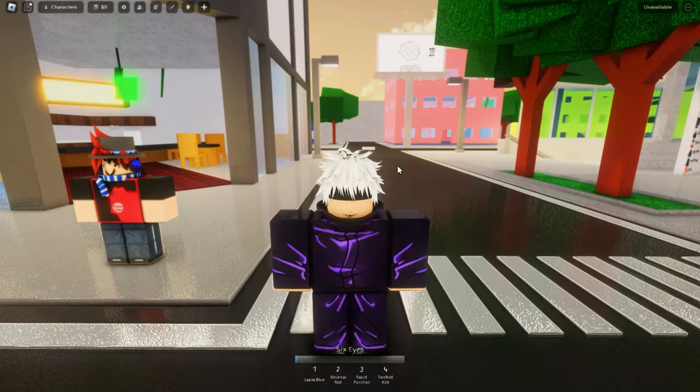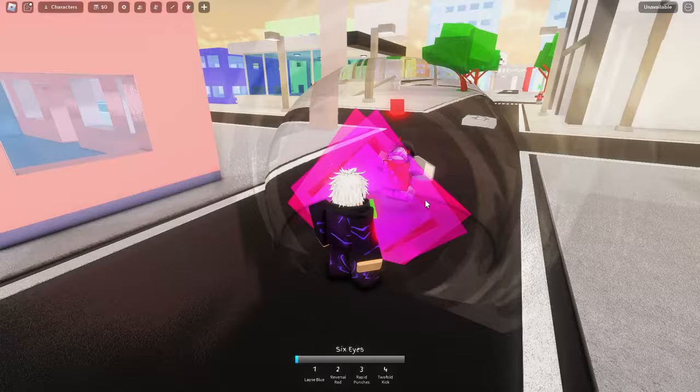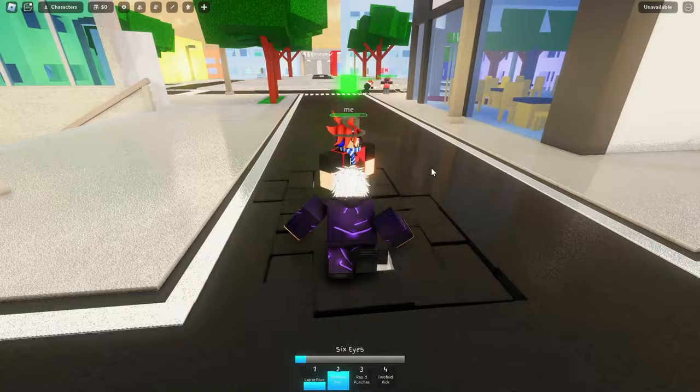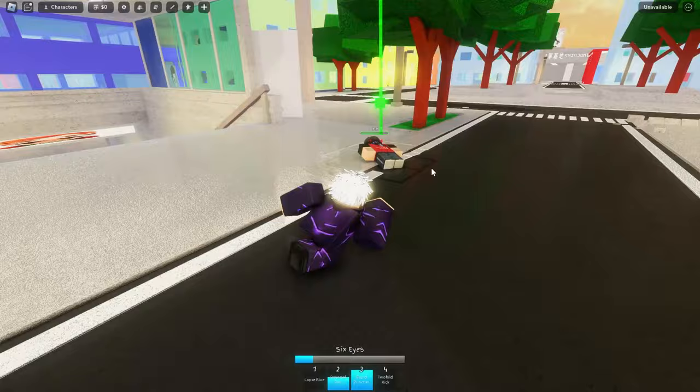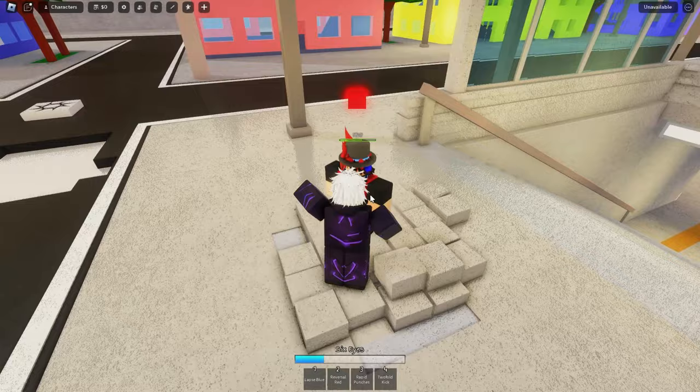So I'm going to give you guys a great showcase and then we're just going to play the game and mess around with some people. First off, our three characters we have are Gojo, Yuji, and Hakari. I'm going to spawn in a dummy and show you guys how to use Gojo. First we have Lapsed Blue which just brings them in, then you have Reversal Red, and then Rapid Punches.